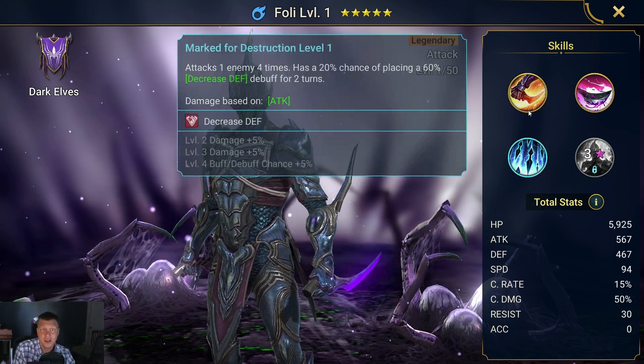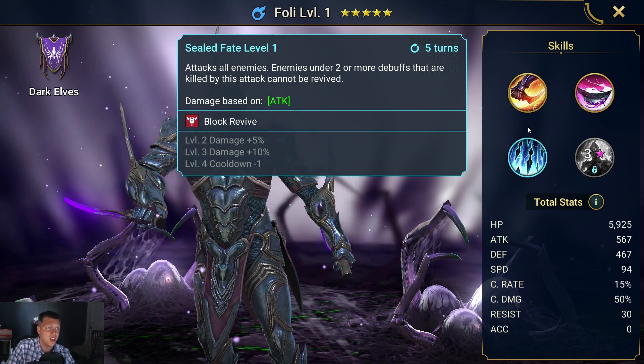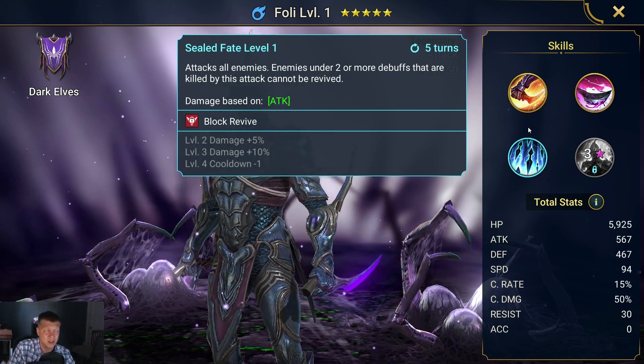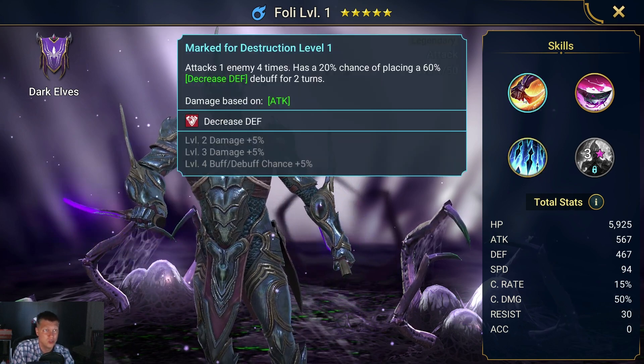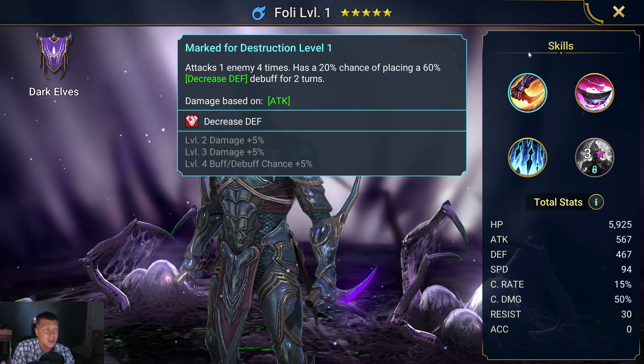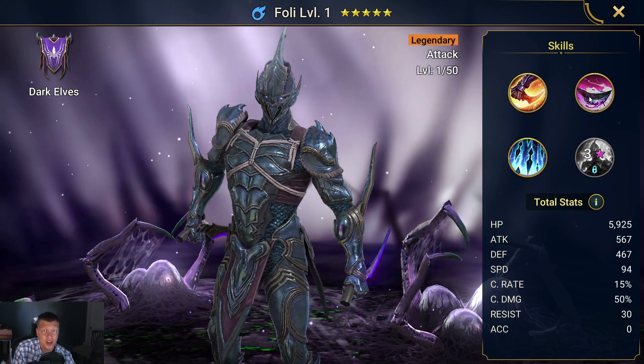Foley, I think, is very good. He's going to be good in dungeons — great versus the Fire Knight, great versus the Ice Golem. He's going to help you grind out some gear and be pretty decent in the arena, definitely usable if you build the right team around him. He's going to be amazing against the clan boss when you get Giant Slayer.